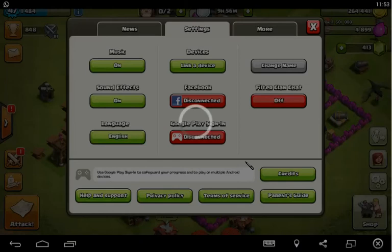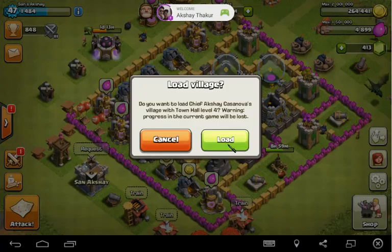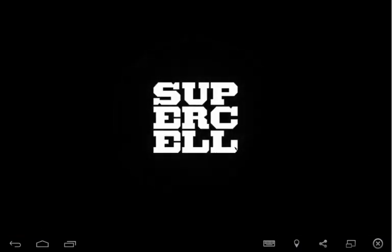It will give you a warning sign — don't worry, your village is all safe and you will not lose any game data. Just click Reload, and then it will ask you to confirm. Once you've confirmed, press OK and it will load up again.